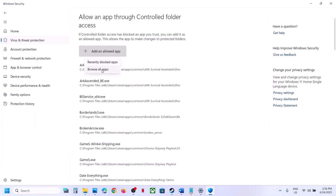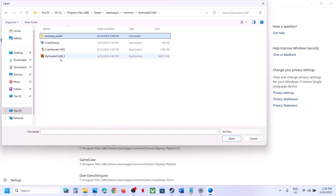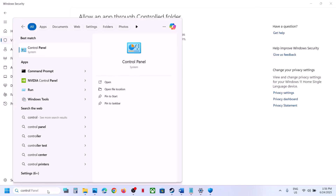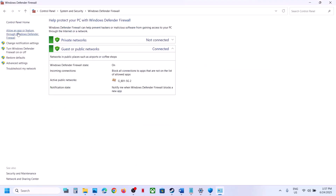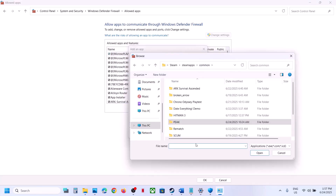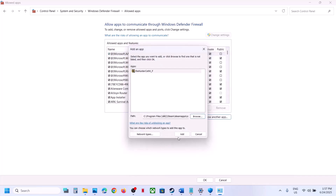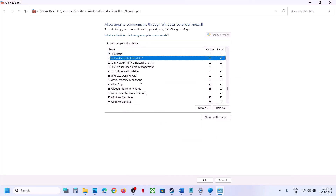If there are any other exe files, allow all of them. Next, type 'Control Panel' in the Windows search box, go to System and Security, Windows Defender Firewall, click Allow an App or Feature Through Windows Defender Firewall, click Change Settings, Allow Another App, Browse, go to the game installation folder, select the game exe file, click Open and then Add.